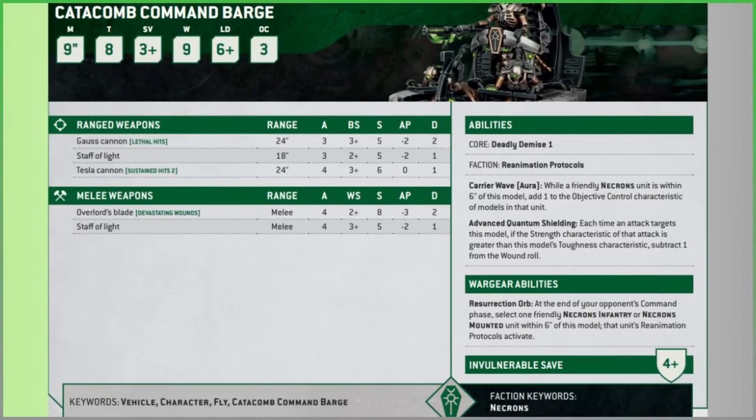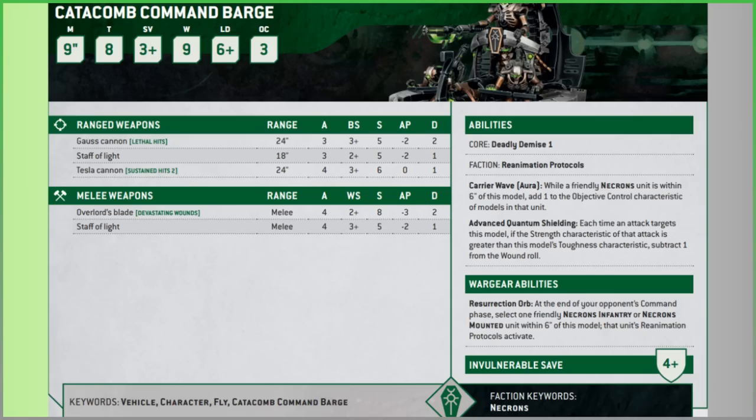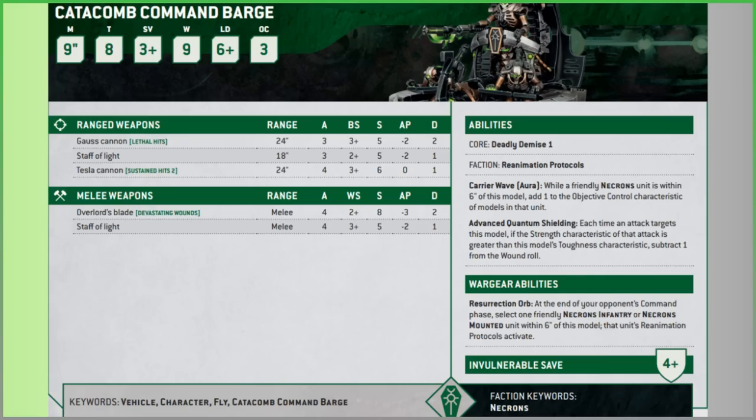Flipping to the stats: movement is only 9 inches, down from 12 inches - you'll find that's a common thing in the Necron index now, we're slightly slower. Toughness has gone up to 8, because vehicles and monsters have benefited from that. It's still a light vehicle, with a 3+ armor save, 9 wounds, 6+ leadership, and OC 3.